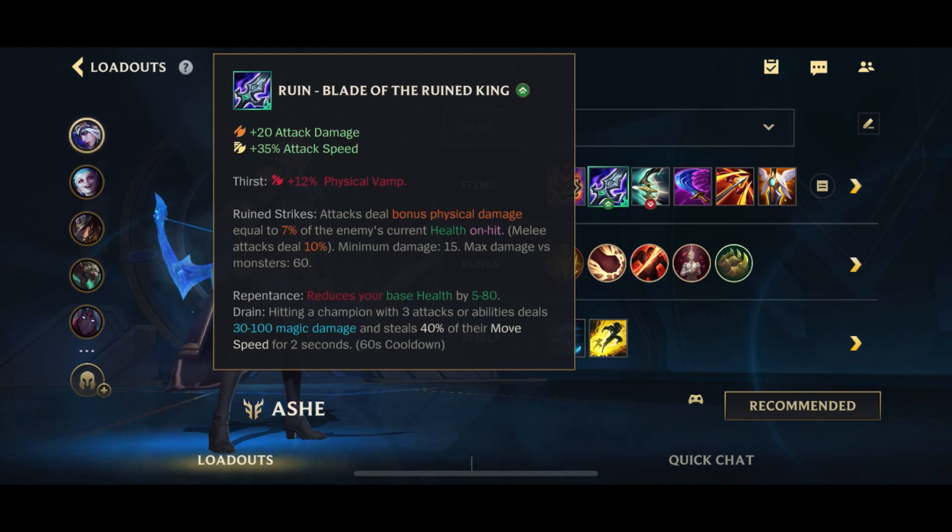First item is the Ruined Bork. It gives attack speed, a little bit of AD, and Physical Vamp. Of course, the current health on-hit damage on the Ruined Strikes, as well as the Drain passive, is really good for burst as well as to slow people down. And then we also have the penalty on health.